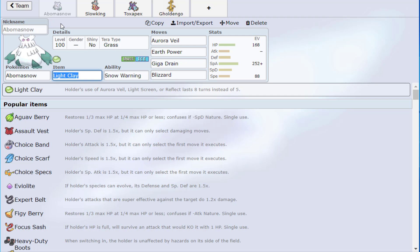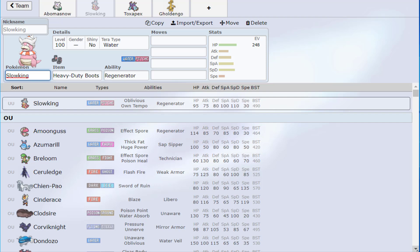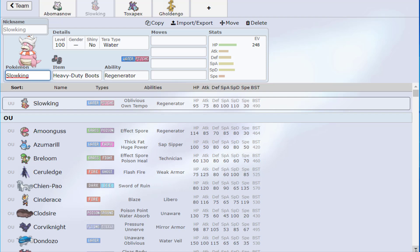What I do is: I look at a pairing, see what it covers, then go through what common Pokémon in the tier use those moves. For Fire coverage: Cinderace, Incineroar, Iron Moth, Skeledirge are the main ones. Then I make sure my chosen partners can handle those specific threats. Toxapex would handle the first three reasonably well — Skeledirge, not so much — so there are real considerations to make.